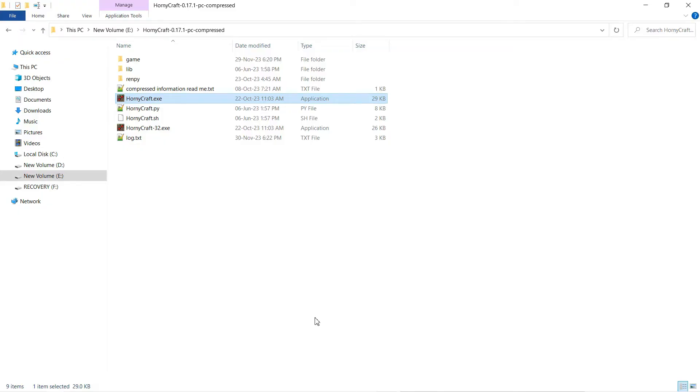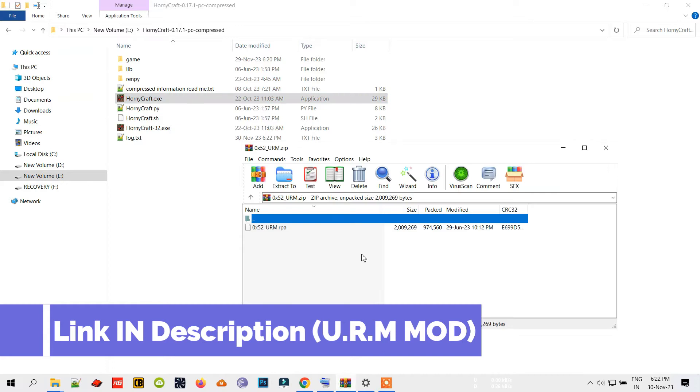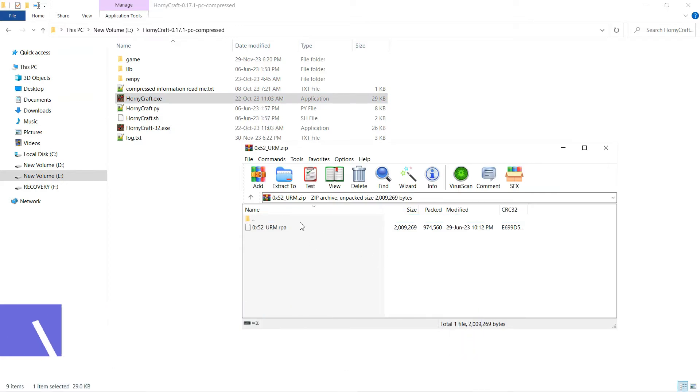First, download the mod named U.R.M, short for Universal RenPy Mod, from the link down below. Extract it to your game's game folder.